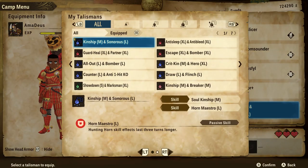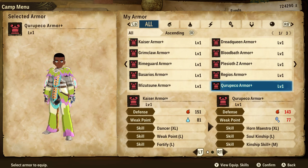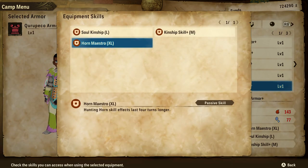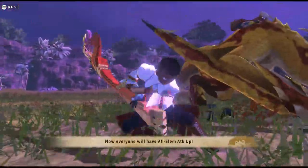Similarly to most Hunting Horn buffs, you can extend the duration of Bloodsock with the skill Horn Maestro. If you want to get Horn Maestro, hopefully you're lucky and get a talisman with it, or if you're not, there are armor sets with the skill, such as the Kurupeko armor and also the Crimson Kurupeko as well. Bloodsock is great, but it doesn't stop there.